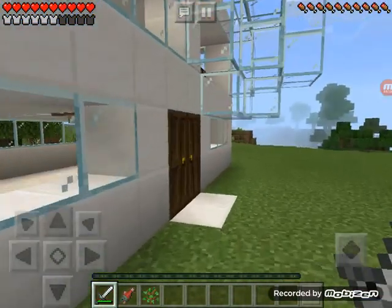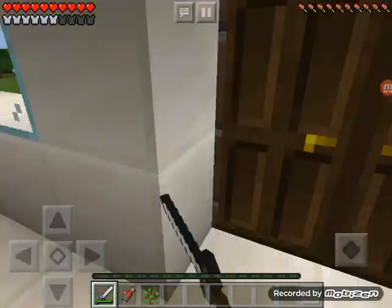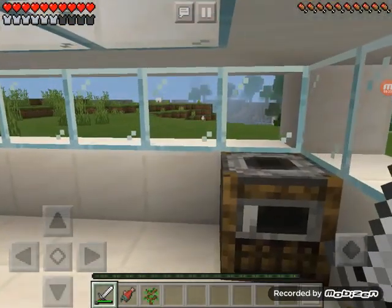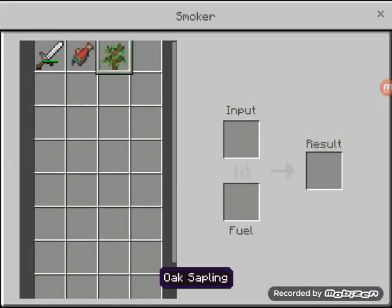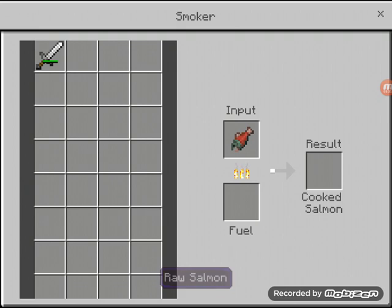I'm not gonna kill them, I just want to do that for fun — I've got enough food. I've got four stacks so I'm gonna be fine. I've got a smoker right here — fuel and my input. My fuel is nearly out already, what?